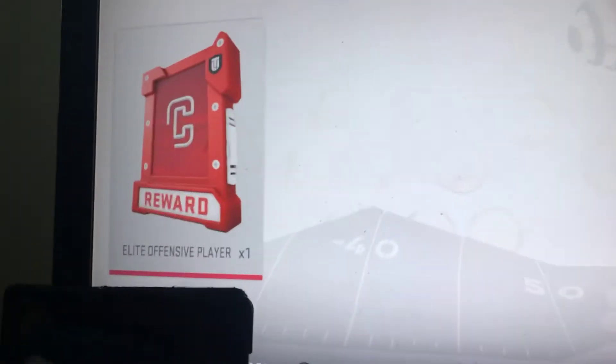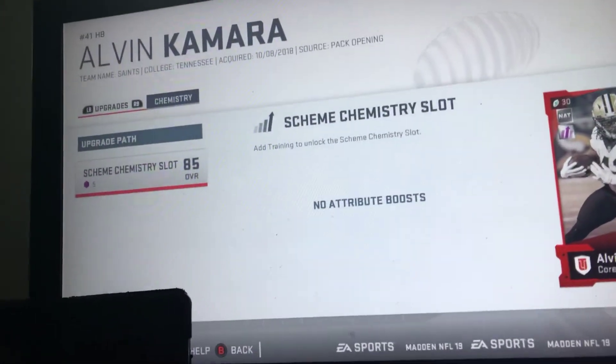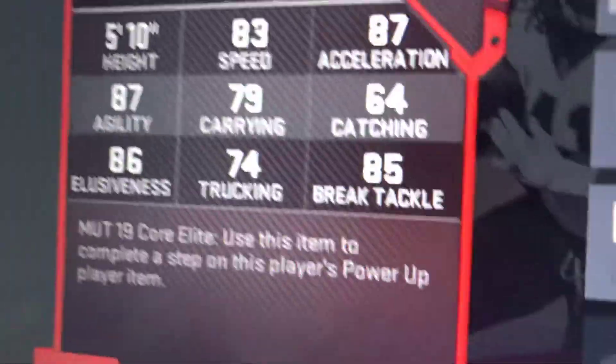And now the elite offensive player. We're gonna spin twice. One. Two. Open the pack - you guys are seeing it and I'm turning around. What is it? Holy crap! Oh my god! I need a new running back - Alvin Kamara! I need a new running back! That's so huge! Oh my god! Those stats are heat! I'm hype!